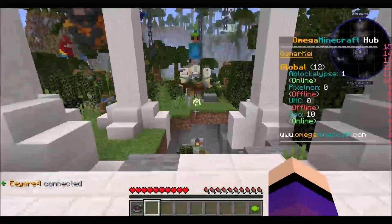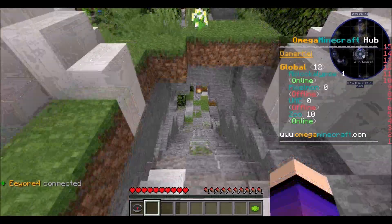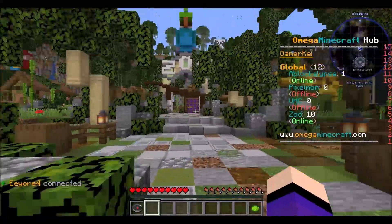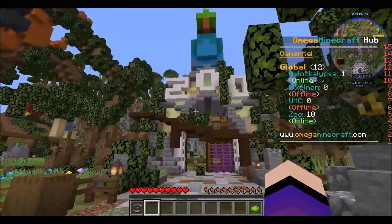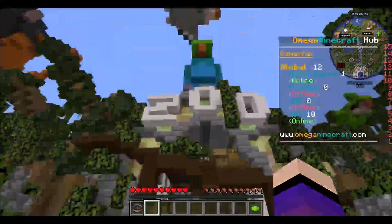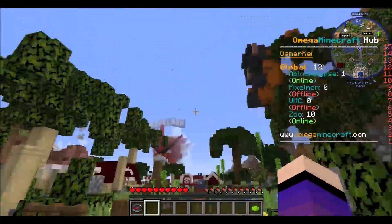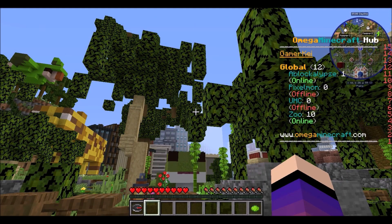We are playing over here with a little bit of lag — I'll fix that next time. This is the zoo area here, and there are four areas here in the hub: one being the zoo area itself where we will be playing, Ablockalypse which is currently online, Pixelmon which is not, and UHC which is not.